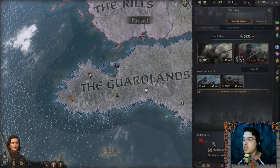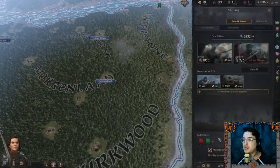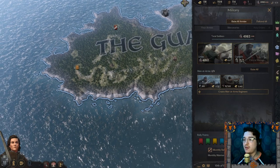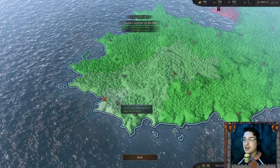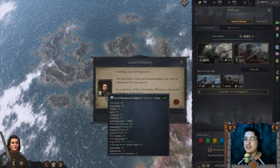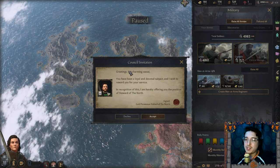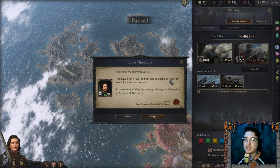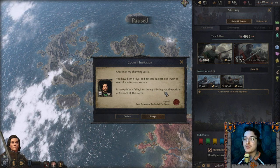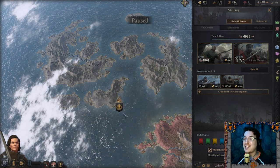Let us continue on our journey. I'm going to press play and add a couple more rallying points in case we go to war and need to send all our men out. We cannot call ourselves the Sea Guard without having an opportunity to rally close to the sea should the Ironborn come knocking. Then a message from Lord Paramount Eddard of the North offering me the position of Steward of the North.